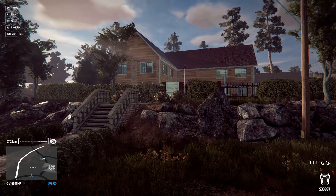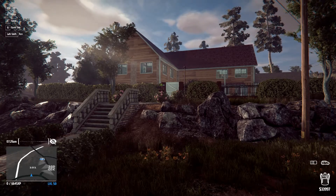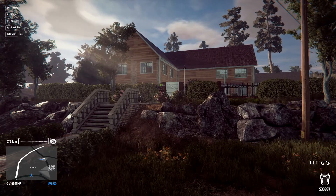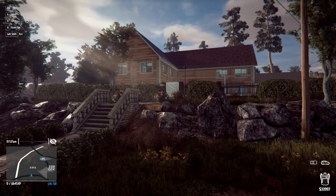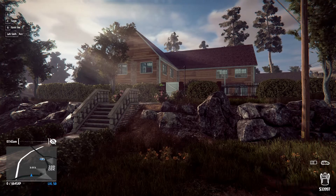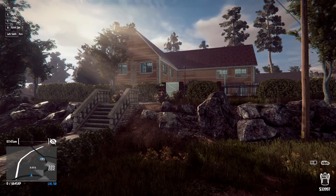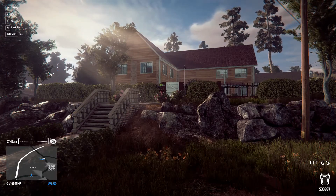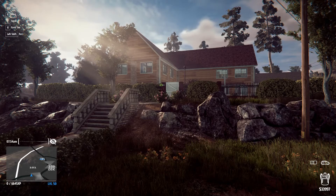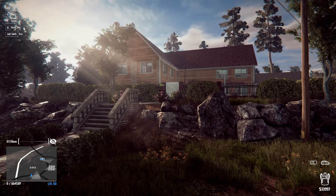Hello everybody, welcome back to Thief Simulator. Today we finish off Greenview Street and hopefully buy the van. My only issue is that I may need to buy the hacking PDA to get into some of the houses on the next street. But we'll see how much money I make here since there is another vehicle to steal. We're definitely buying the van before the hacking PDA.